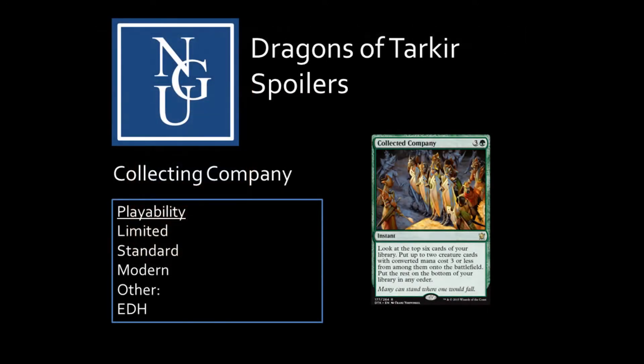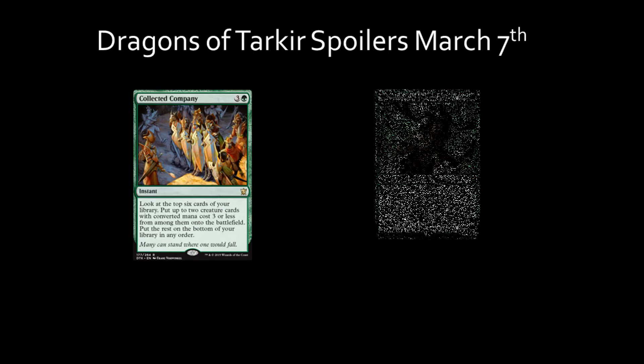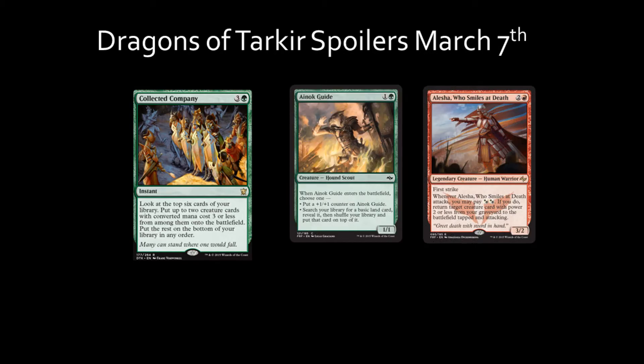Collected Company is a rare instant card with a mana cost of 1 green and 3 colorless mana. It allows the player to look at the top 6 cards of their deck and put up to 2 creature cards with a converted mana cost of 3 or less from among them onto the battlefield, putting the rest at the bottom of their library in any order. In limited play, this card could be ramped into with Shaman of Forgotten Ways and place onto the battlefield creatures like Anok Guide and Alesha Who Smiles at Death, if they are in the top 6 cards of your deck.